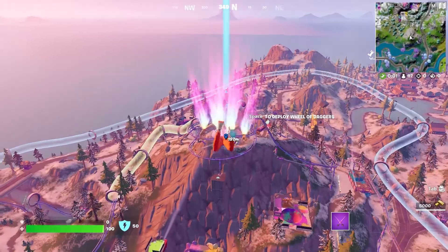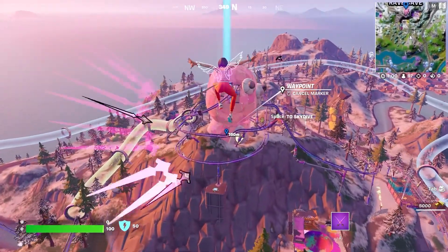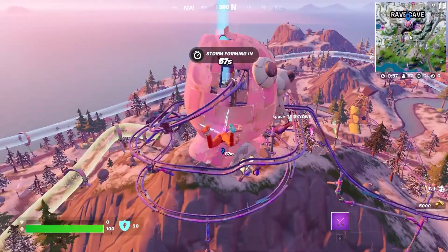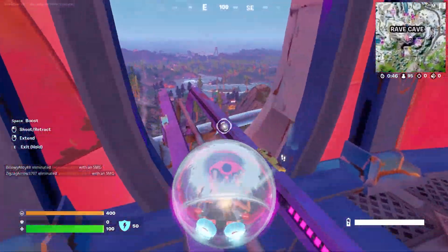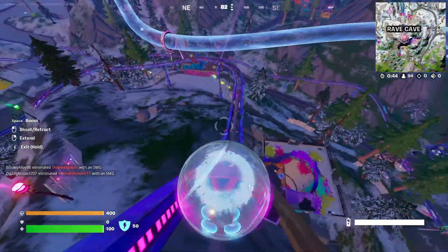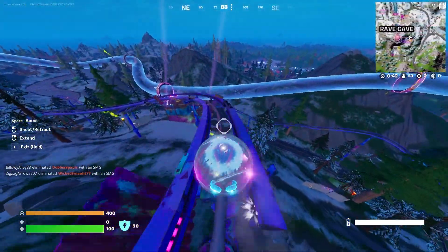This is another super easy one, however it's time-consuming. Land at the Rave Cave in the Cuddle Team Leader Head, grab a Baller and ride the tracks until the Storm Eye closes in on you. Then just use the Baller normally until it runs out of energy.